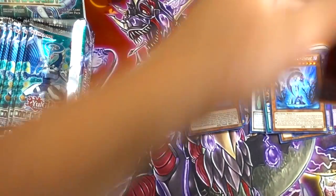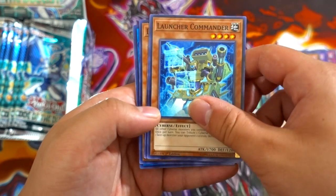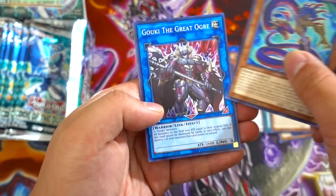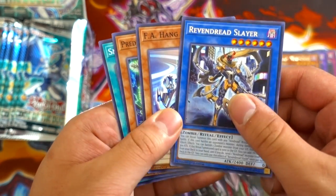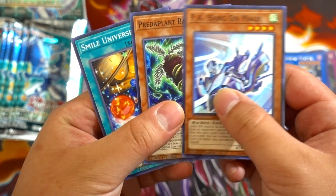Next pack — let's see what we get. Jane, Launcher Commander, World Legacy's Heart, Dedede Vice Typhon, Gouki the Great Ogre — nice. Vendred Revenge, Red Slayer — really cool. F.A. Hang-on Mech and Smile Universe.